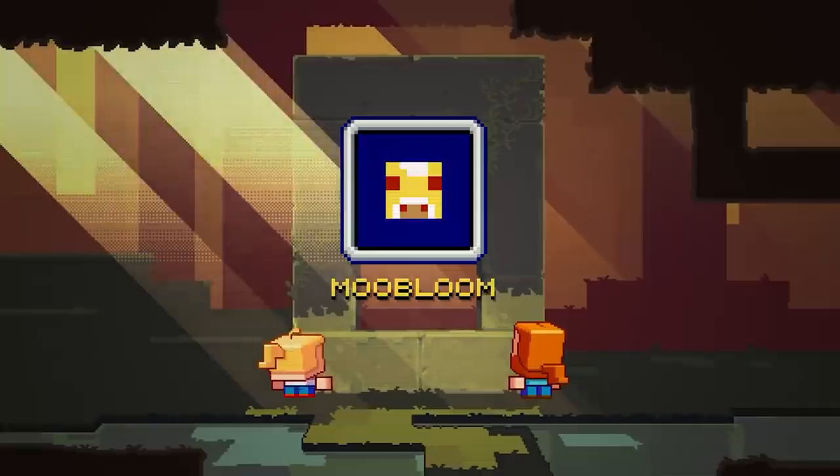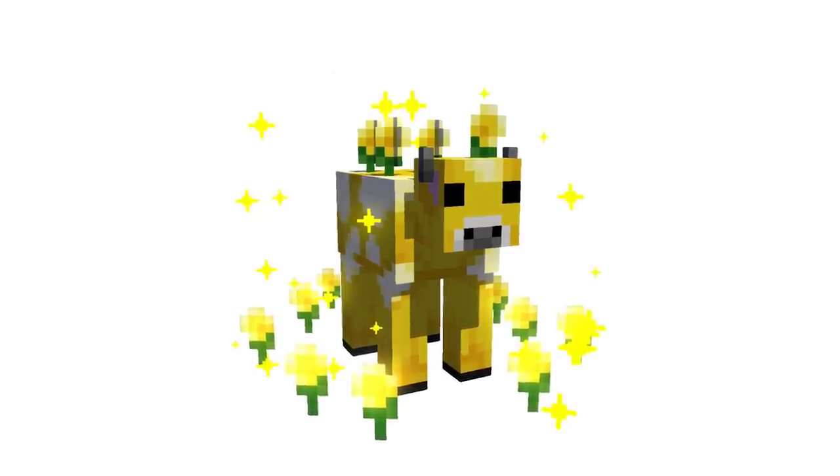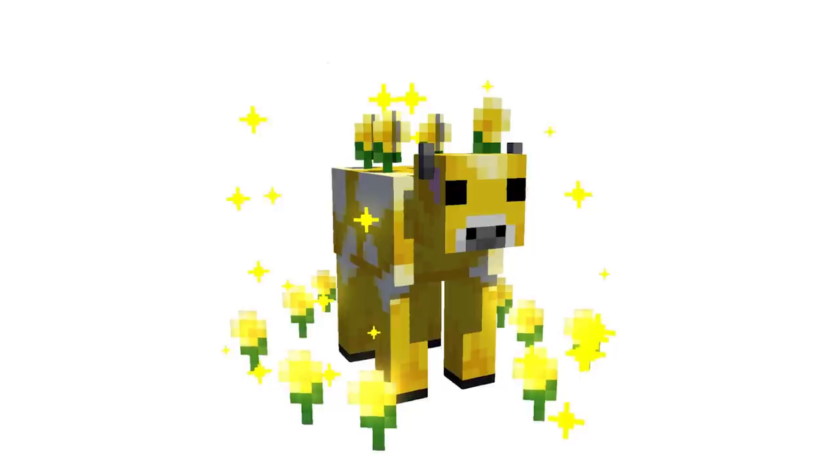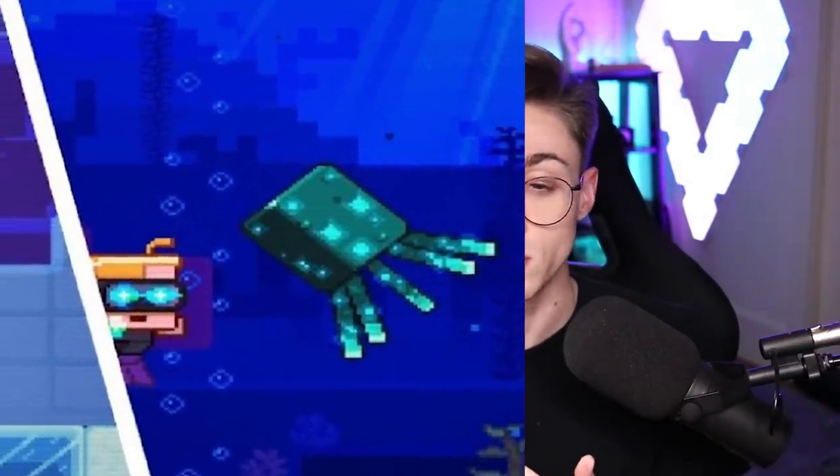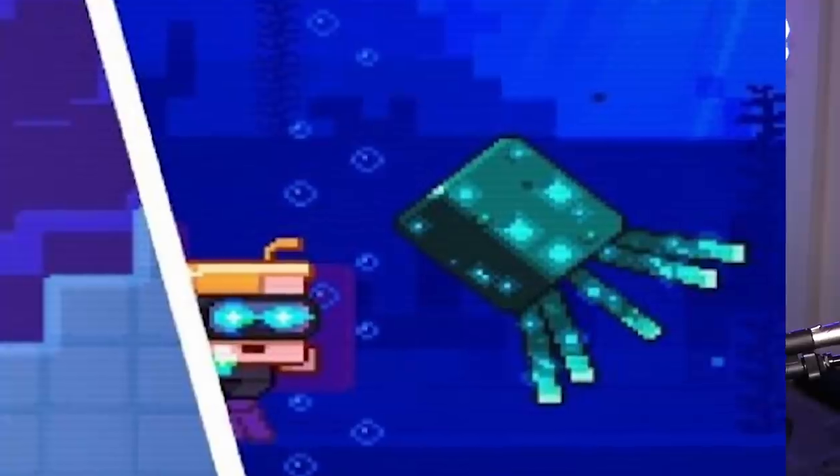The last mob added was actually a community vote. Three mobs were suggested and two got voted out. The community voted out the moo bloom, which is an aesthetically appealing mob — I kind of wanted it, but I jumped on the bandwagon for the glow squid. There was also the ice oliger, which was basically an ice mage. Everyone voted for the passive glow squid instead. I think the moo bloom got shut down because we already have the mooshroom, but I think they should just throw in the moo bloom anyway — it's a yellow cow, how can you say no? People are going to put it in via mods anyway.